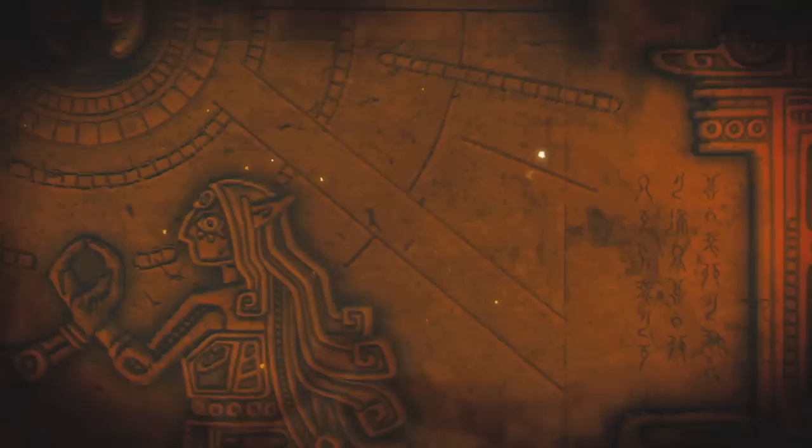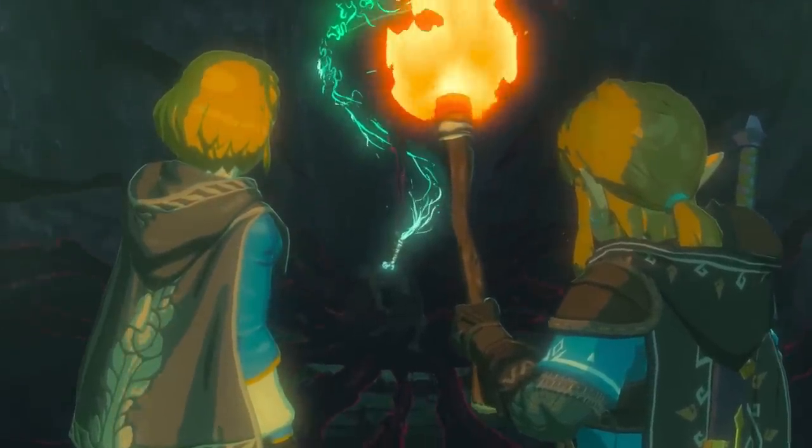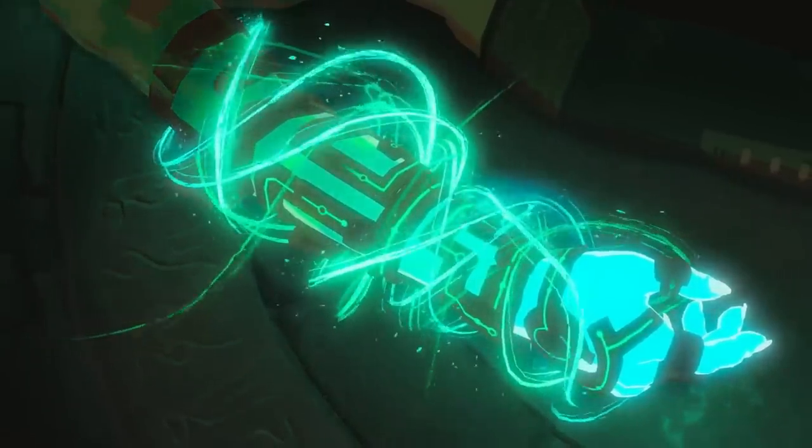It's interesting that, if this is Zelda, she has long hair here, when in all trailers for the game so far she's had it cut short. On the right side of the frame is a group of glyphs — the same symbols seen repeatedly throughout the game's trailers, in the swirling green energy and carved into the stone of the Sky Islands.